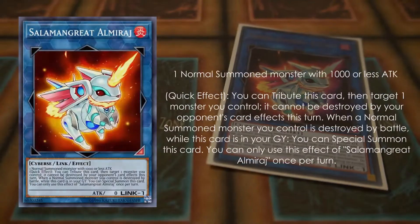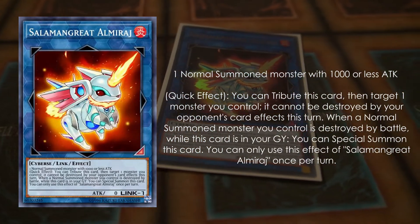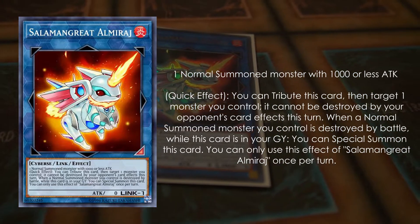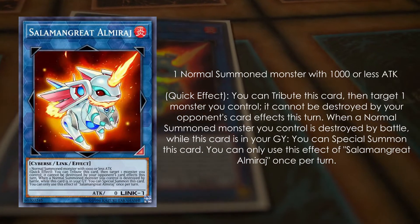First card: Salamongrat Almirage. Most people probably know that you tribute this card so a monster that you control cannot be destroyed by card effects this turn. However, what I personally always forget is that when a normal summoned monster is destroyed by battle, you can actually revive Salamongrat Almirage from the graveyard for free. This is going to be free link material and it's an additional protection for card effects, so don't forget this.